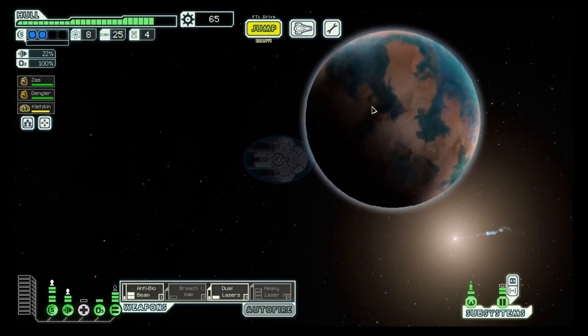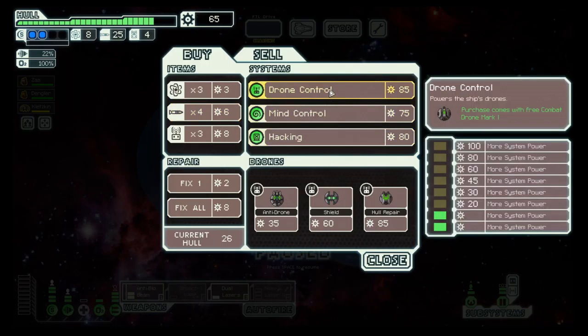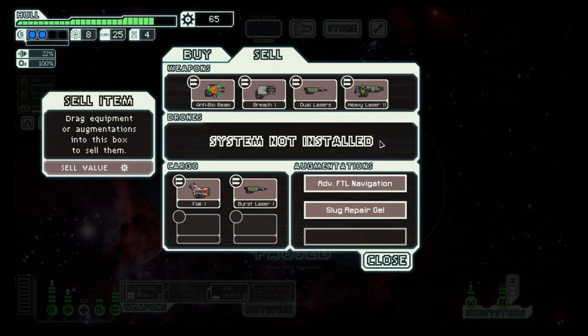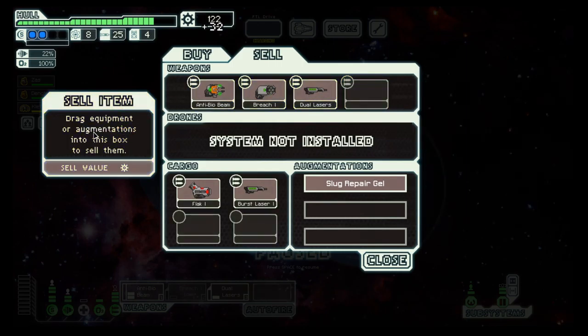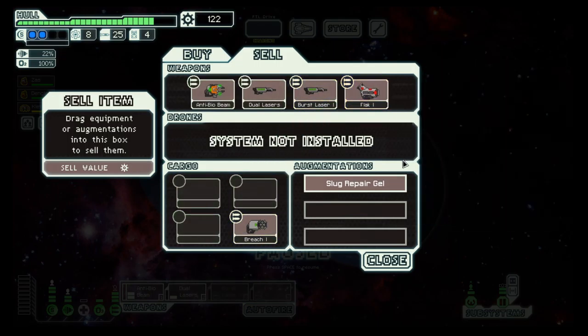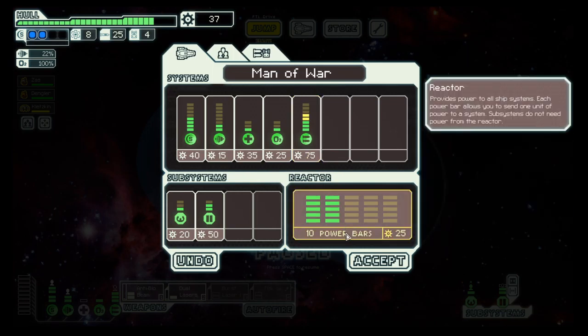Let's visit the store because we can sell some things. I don't need that for sure, and I don't want that either. That would be the ideal setup, so let's see what we can get here.